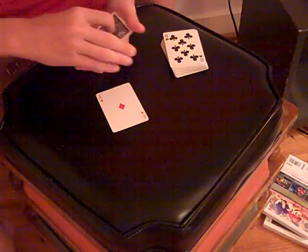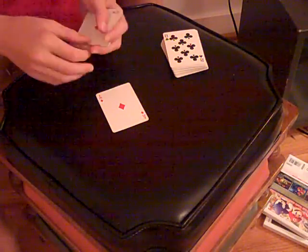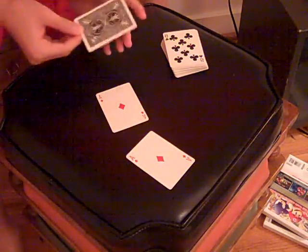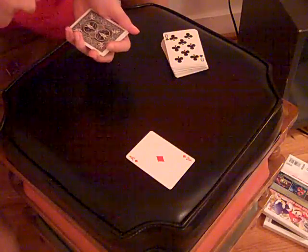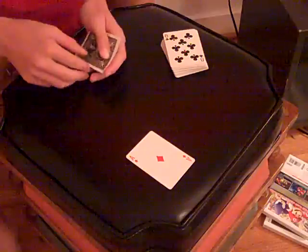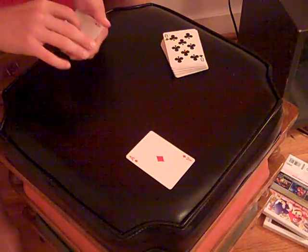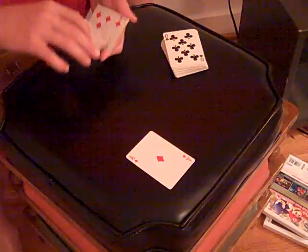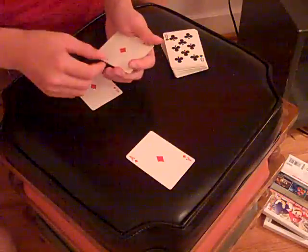Now, I don't know how it did this, it just did it itself. We're going to take the Ace of Diamonds, set it right on the ground, okay? Now, we're going to take the Ace of Diamonds. The next card is the Seven of Diamonds. Watch — one, two, three — and it actually changes again into the Ace of Diamonds.